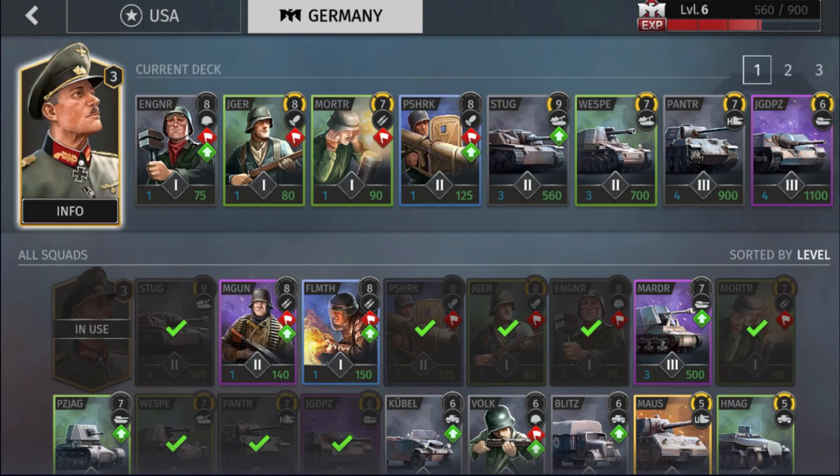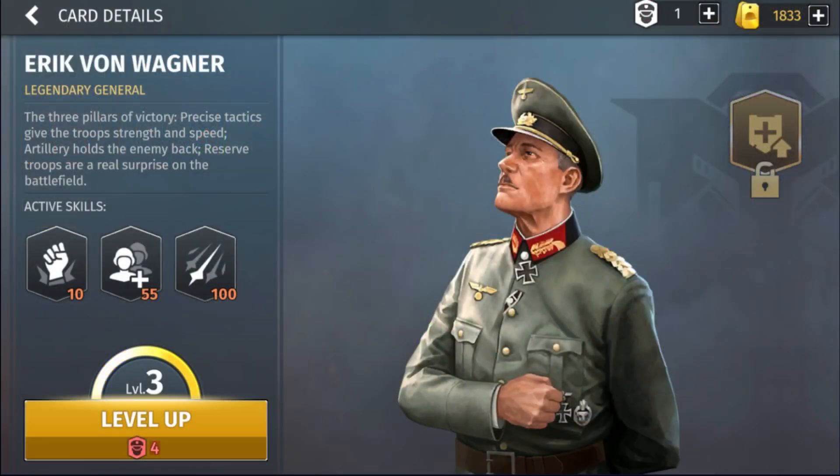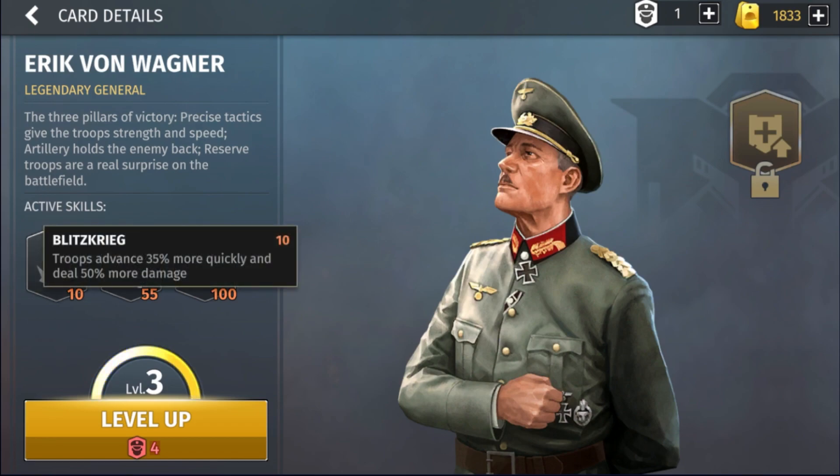Let's talk about the units in the deck. The commander is the only available German commander currently, which is Eric von Wagner. Eric von Wagner has three abilities, just like Dwight McLaughlin. The first one we're going to look at is Blitzkrieg — this costs 10 troops, advances 35% more quickly, and deals 50% more damage.